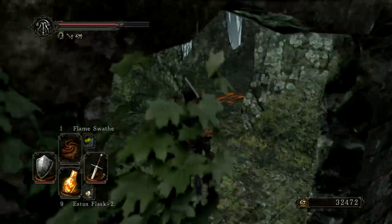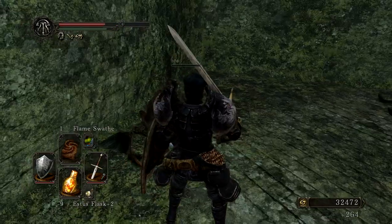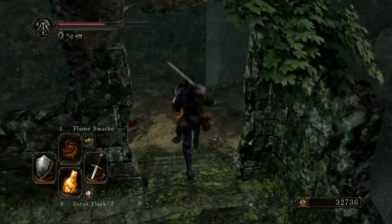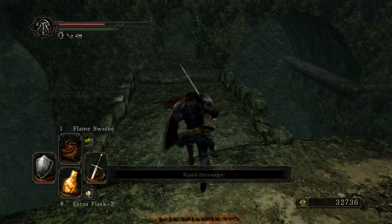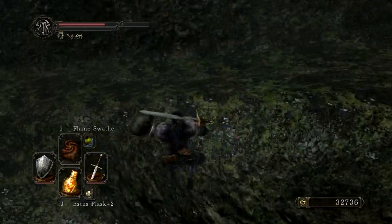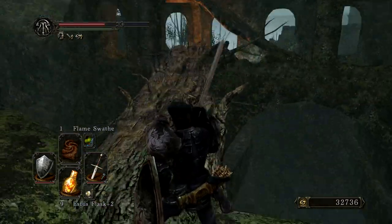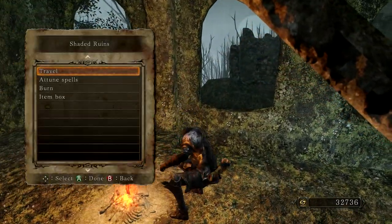Coming up is the special area after you use the branch. There's a basilisk — that's the only thing that hurt me this entire run. Be careful of this space — I died once here by accident. You have to make a jump here, and then you're back at the shortcut to the bonfire. Enjoy — I hope you guys enjoy this video. Toodles!